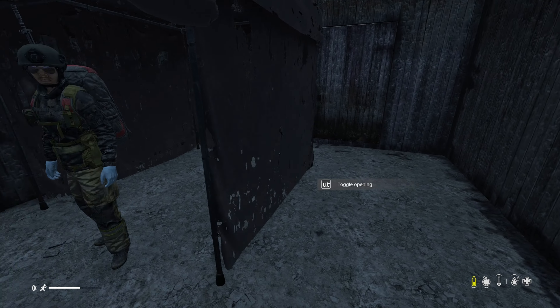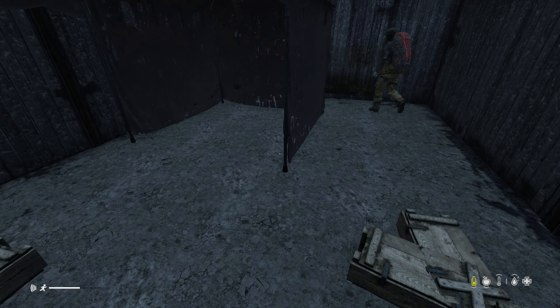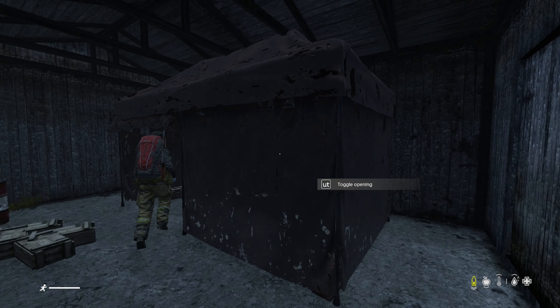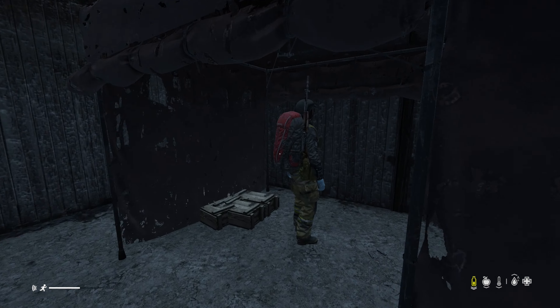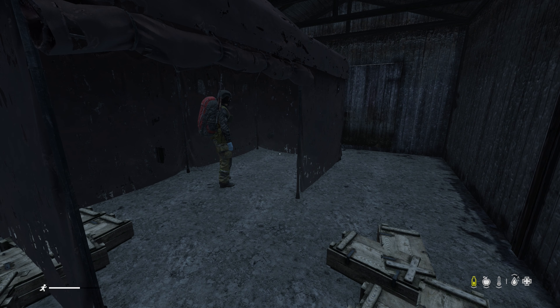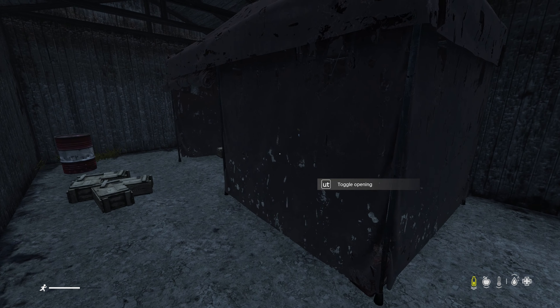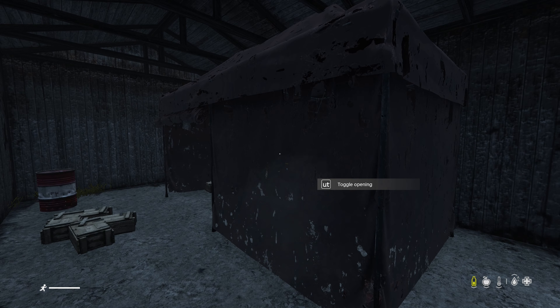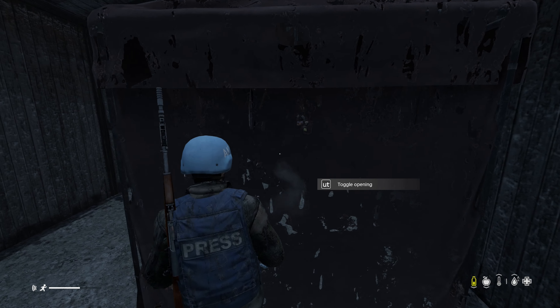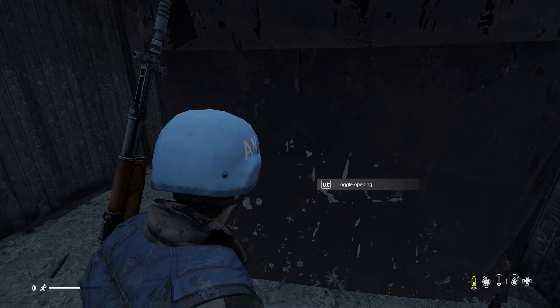Nice. Close that one and then we'll just open this one — or the back one, either one. That's why you can put camo on them — nobody ever sees inside of them. You can tell it's damaged, but even so it does camouflage you pretty well.